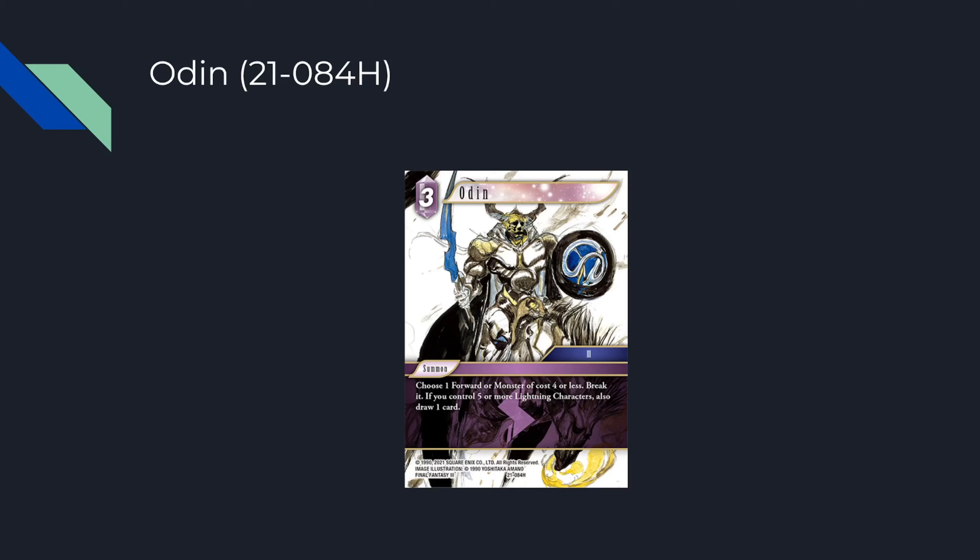In mono lightning it's incredible — this is power creep in the truest sense. It's a strictly better four CP lightning from Opus 1: it costs one less, cantrips with lightnings, and it breaks monsters too. Especially in Odin-themed decks, since Odin is a relevant summon name, I'd be very surprised if we don't run this. The old Odin broke a cost three or less monster, and this breaks four or less — so even ignoring the draw it's still better.